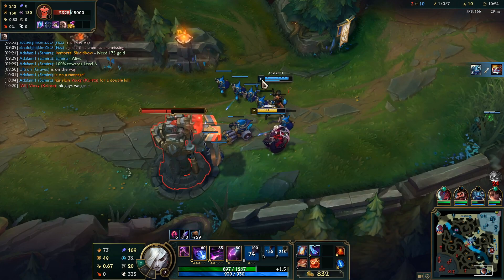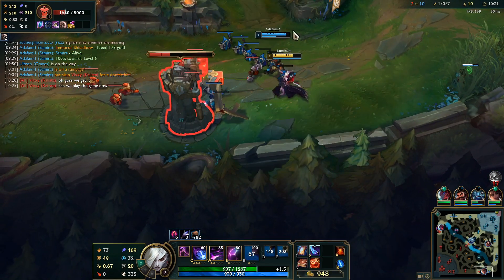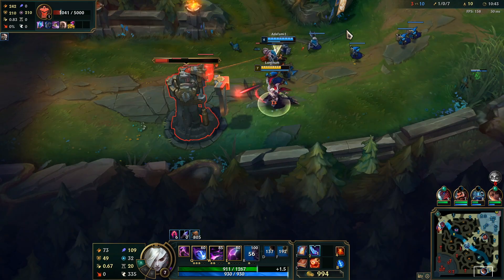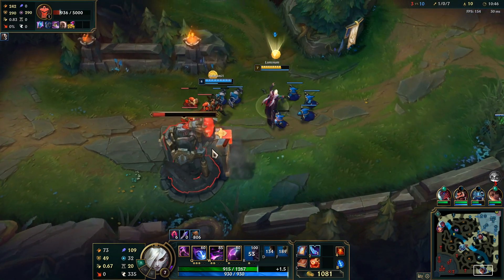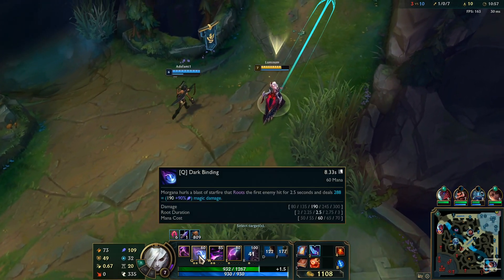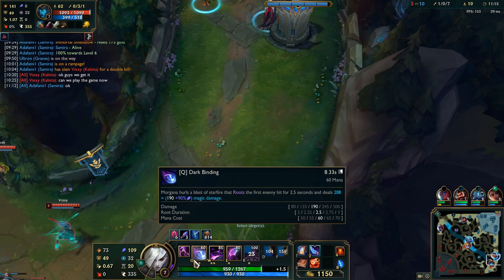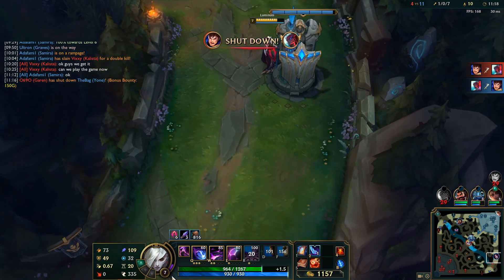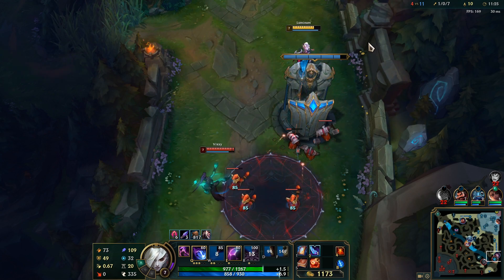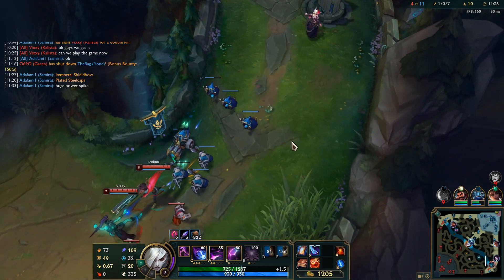Okay guys, you get it — I'm bullying them too much. Ulting before your Q is especially important if you are not maxing Q. Your ultimate takes three seconds to land its stun, and your binding is a two-to-three second snare depending on how much you max it. If you are not maxing binding, it will not be three seconds, and because it's not three seconds, you will not be able to get your ultimate's stun off before your snare wears out — and that's a chance for the enemy team to flash or dash away. So always ult first, then snare, if you're strong enough to survive.